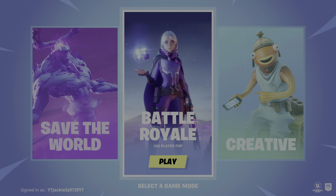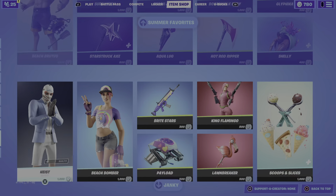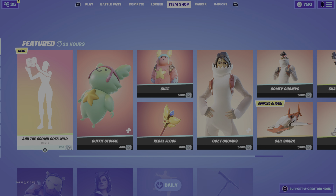I'm getting a notification that the new starter bundle is out. The new starter bundle is here in the item shop. I can't see it, sadly, because it just won't let me see the pack. That's kind of weird.